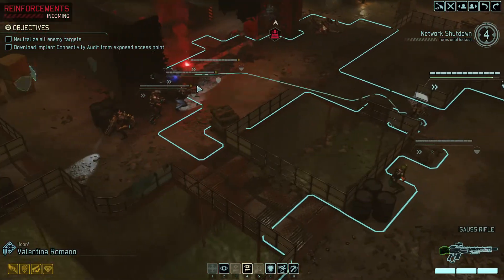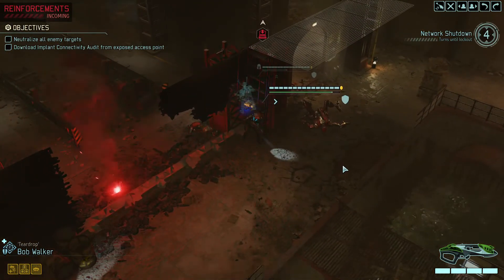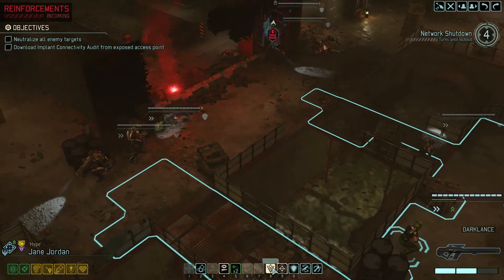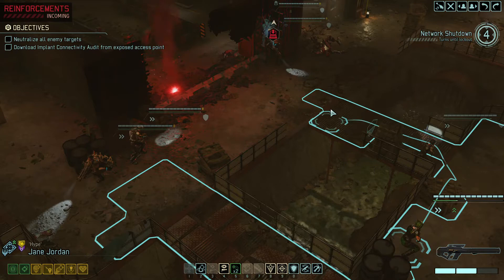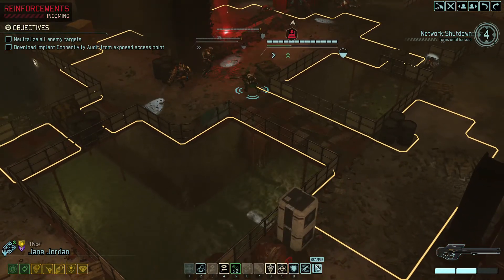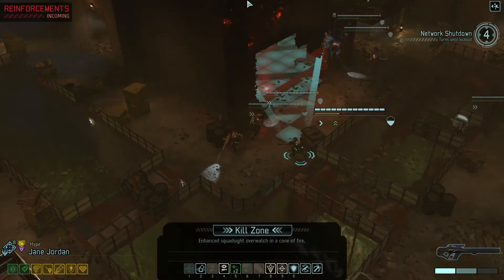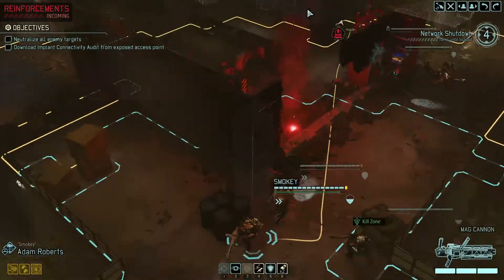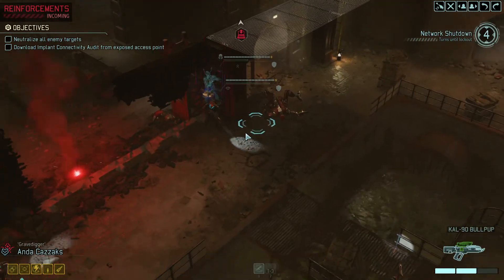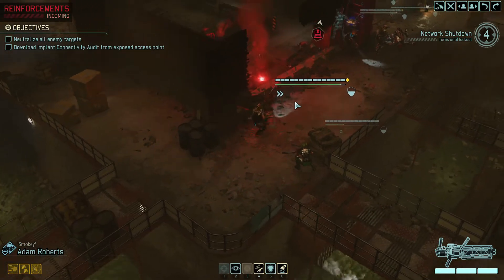We only have four turns so we need Bob a bit closer. I wonder if those reinforcements count as part of the group. Where can you grapple to from here? Okay, you cannot get into a firing position up there. Let's use kill zone for this. Put you over there. So we didn't move too far this round.